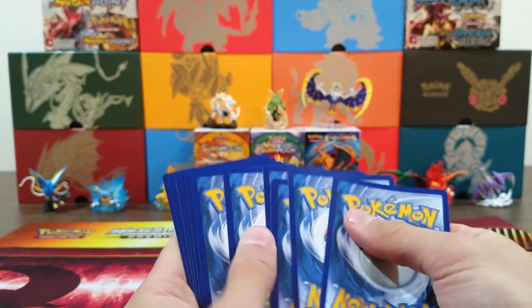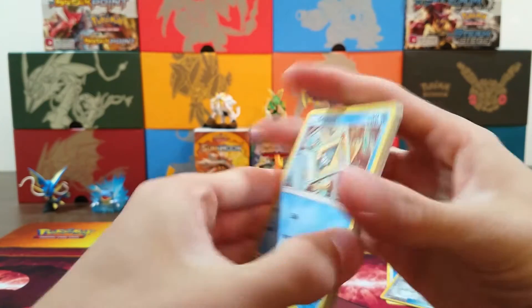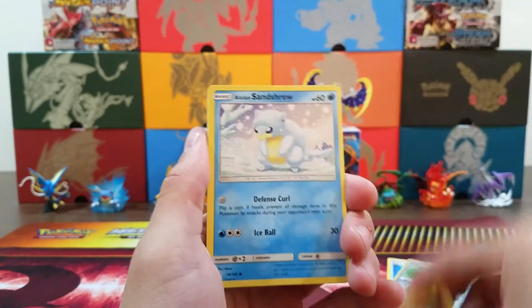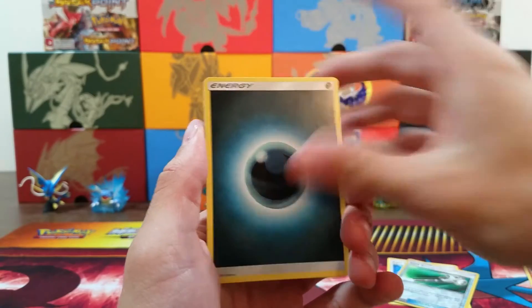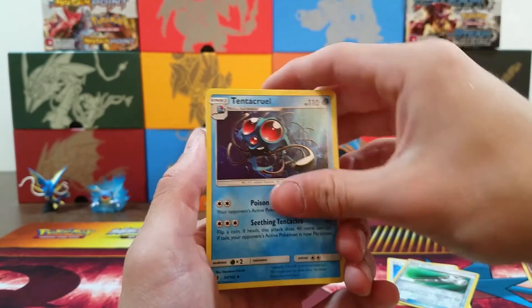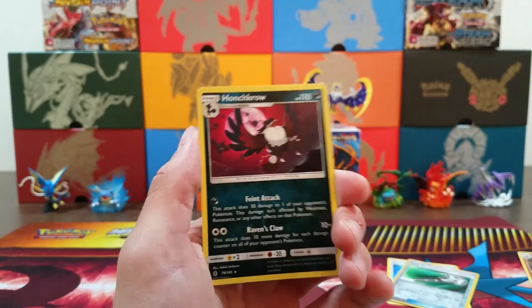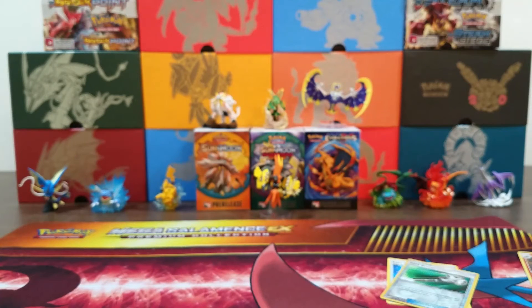Final pack: we got a Snorunt, Chansey, Machamp, Alolan Sandshrew, Murkrow, Darkness Energy, Aether Paradise Conservation Area, Tentacruel, Mallow, Wishiwashi Reverse, and a Honchkrow Non-Holo Rare.